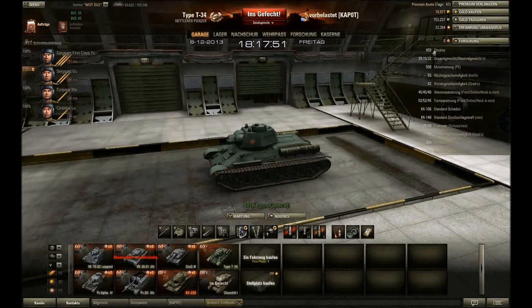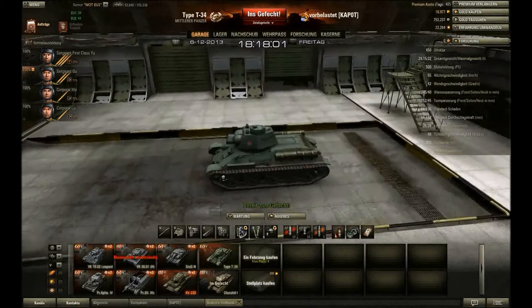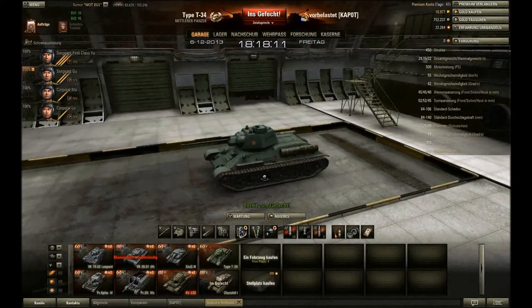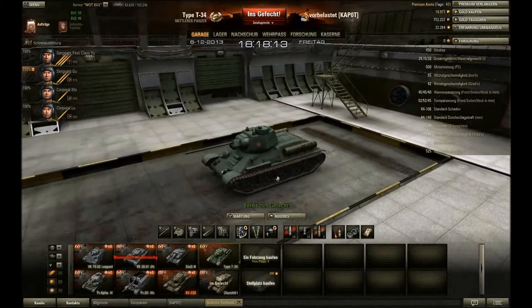450 Hitpoints im Vollausbau, wiegt 32 Tonnen – so wie ich ihn zusammengebaut habe 29,15 Tonnen. Hat 500 PS, eine Höchstgeschwindigkeit von 55 km/h. Er wirkt sehr behäbig – diese 55 km/h kommen einem nicht vor wie 55 km/h. Dreht mit 42 Grad in der Sekunde, das ist ein annehmbarer Wert. Die Turmdrehgeschwindigkeit mit 48 Grad kombiniert mit der Wendegeschwindigkeit der Wanne ist hervorragend – also ausgezirkelt oder um einen rum fährt hier keiner.